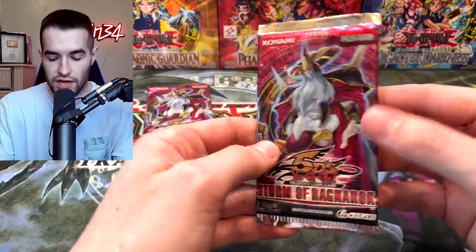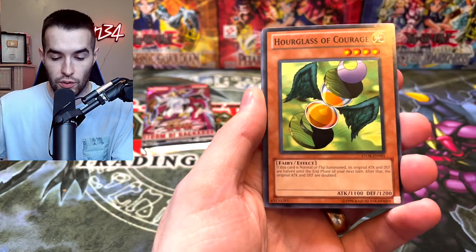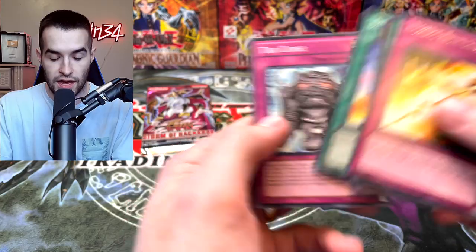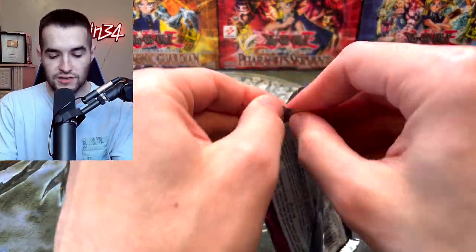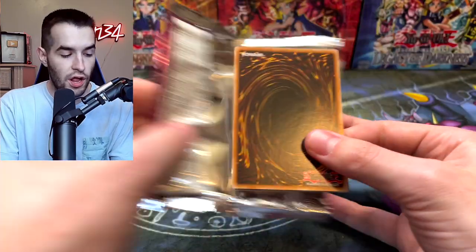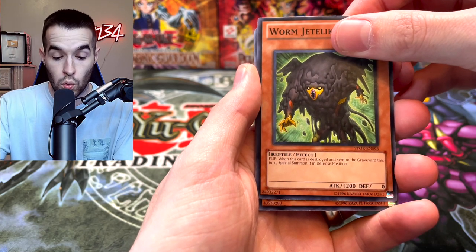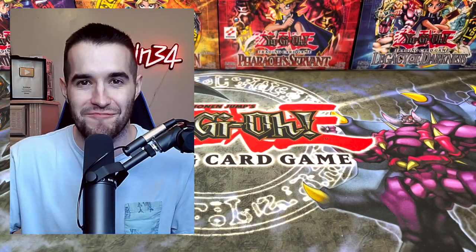Now can we end it with a Ghost Rare? Two more packs in the opening. Let's see what we can do. Black Boost, Mizuho, Hourglass, Top Runner, Nordic Relic Gungnir, Anti-Eachers. The final pack of the opening — bless us with luck, we need to pull the Ghost Rare. Top Runner, WatKey, Wormjack Lips, Hourglass of Courage and Sheen Smoke. No Ghost Rare again.